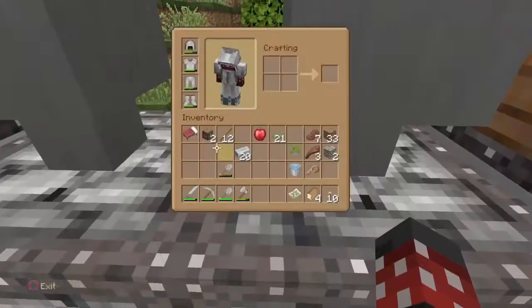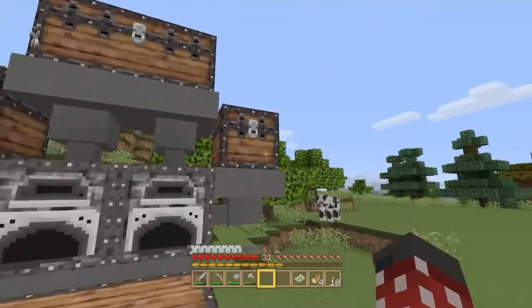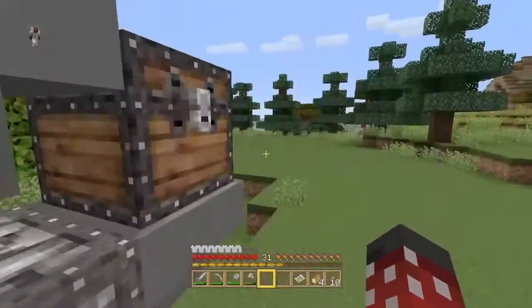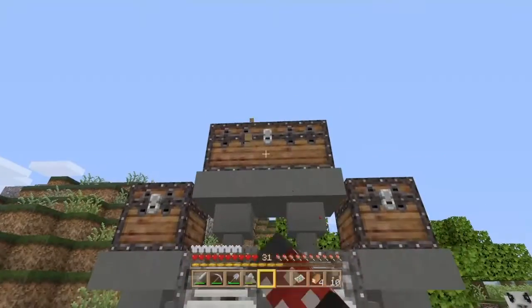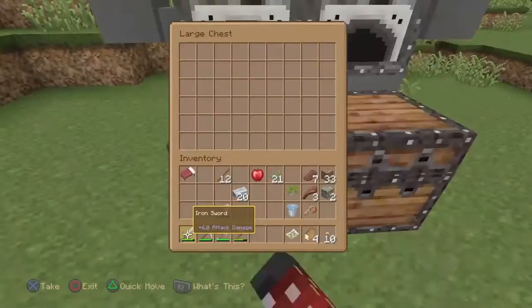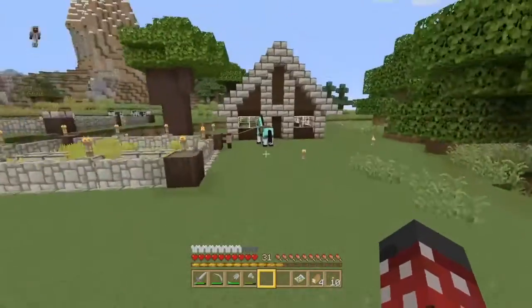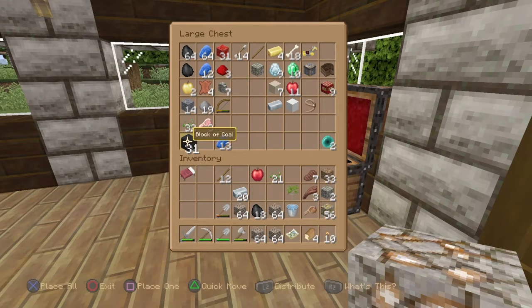We're going to place the hoppers on top of this, and then the chests we can dump into. What's going to happen is we fill these single chests up with coal, lava buckets, blaze rods, or wood charcoal as fuel. Then we dump the stuff we want to smelt — like iron — into the other chest. The fuel goes into the furnace, the ingredient goes in as well, it smelts up and goes through the hopper into the output chest. I think I'm going to need way more — let's grab these six blocks of coal.